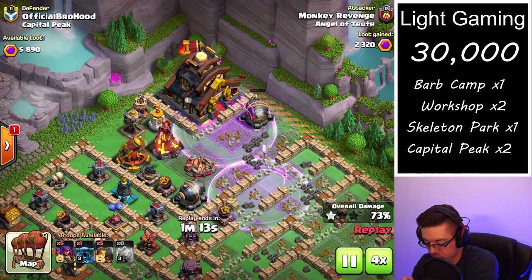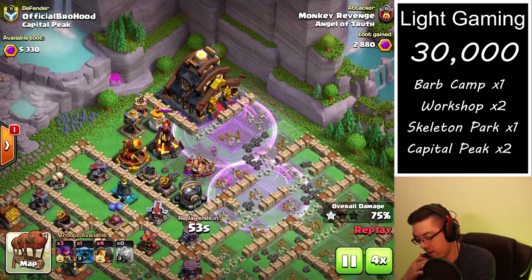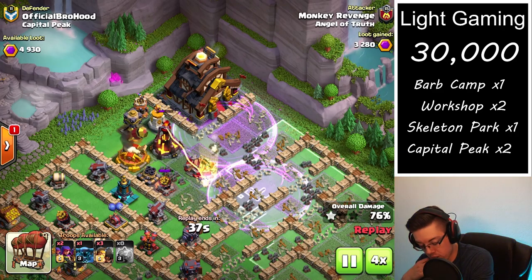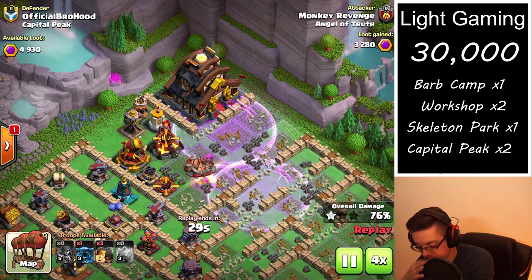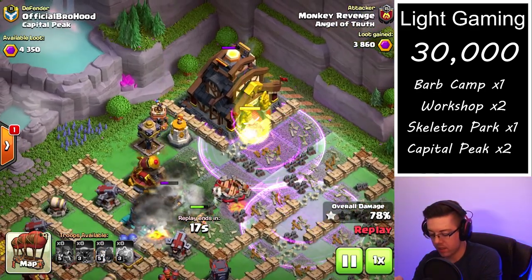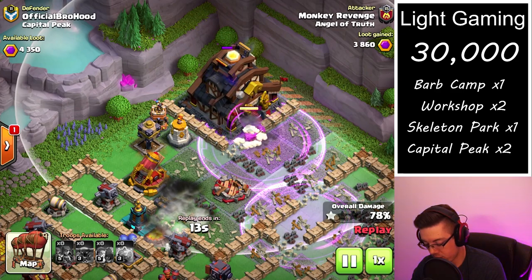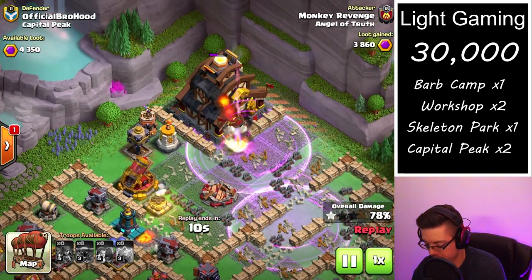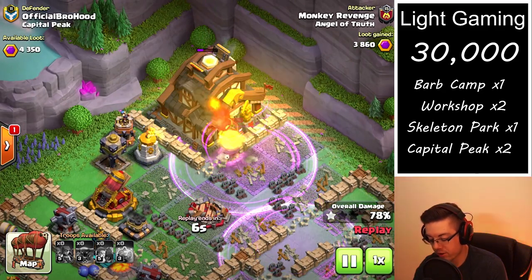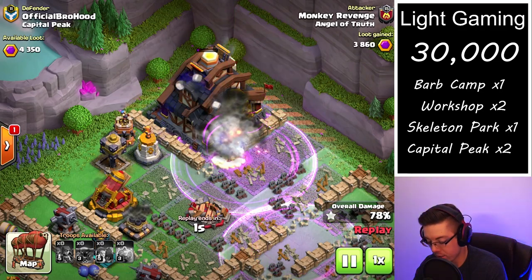Speeding up through this last portion — we could have to wait for the Capital Peak Artillery Blast to land as well, which takes even longer. So we take out the Inferno Tower, and now we have the P.E.K.K.A. The only things remaining are the Capital Peak, the Wizard Tower, and the Rocket Artillery. Very, very quickly you can see it dropped down to half health, and within a few more seconds it is toasted.